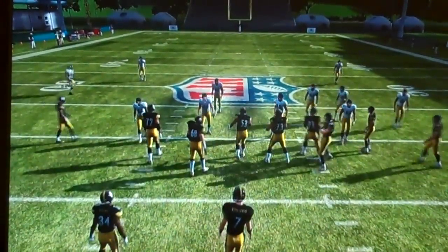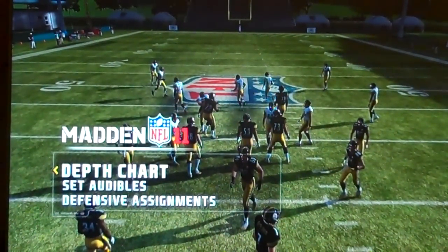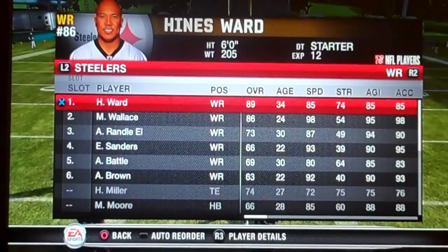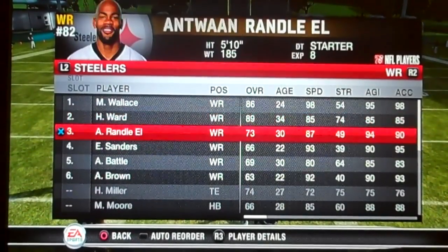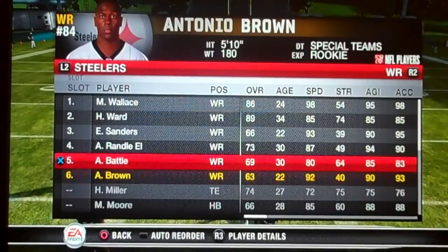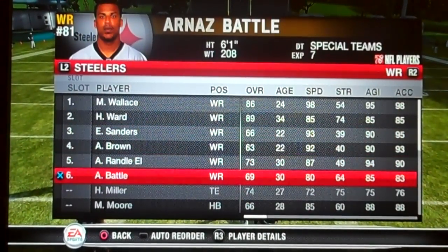Let's first go over the depth chart. The depth chart isn't as big a deal because I cater to my base formation and sub guys in where I need them. Typically, your best receiver at number one — I'd probably do Mike Wallace with his 98 speed. Next, I'd keep Heinz Ward on the field for his great catch in traffic. I'd take out Randall El, consider Emmanuel Sanders, and put Antonio Brown in to back things up. We have some pretty good speed on the field to match up with what we're trying to do.